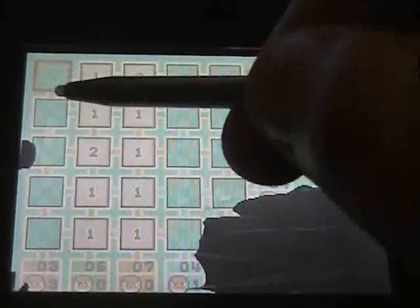This one's got a two and a one in it. I need a two for this row. It might be here. I don't know what's in this row. Let's try it. Okay, sure.